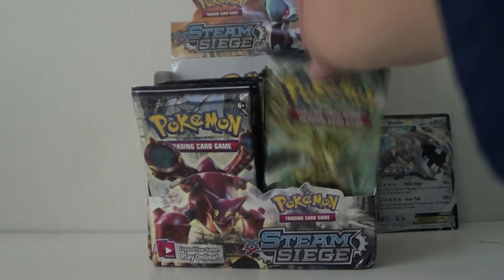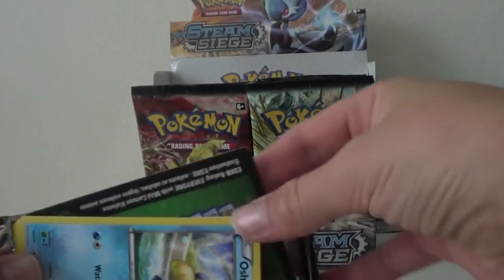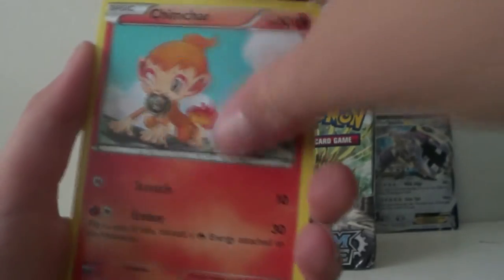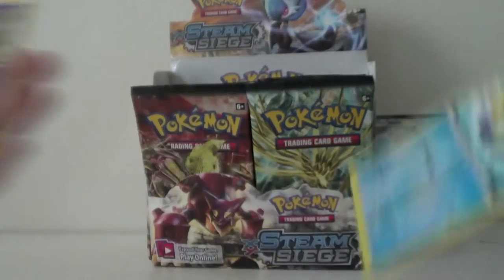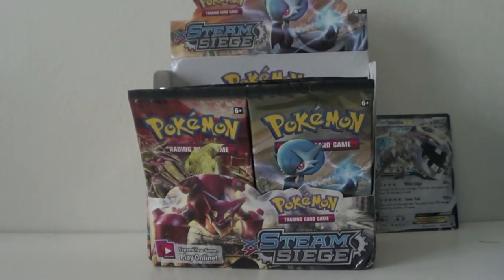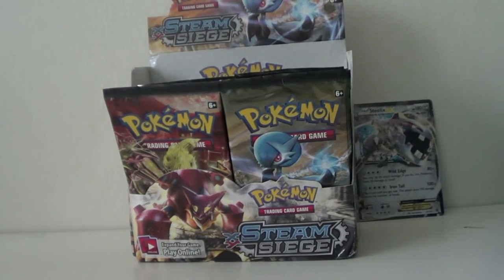Next pack — we got an Arcanion. We got a Nuzleaf, Vaviary, Lampent, Oshawott, Croagunk, Tangela, Dino, Chimcho, Hollow Oshawott, and the rare is a regular rare Arcanion. Luck is getting worse, guys. I hope we can get something better — maybe the Steelix was our only luck. Steelix over there just laughing — ha ha ha. Hopefully we can get some more, rather than just a rude Steelix.